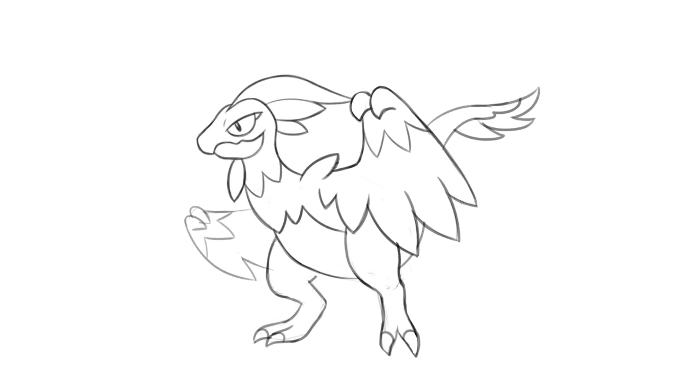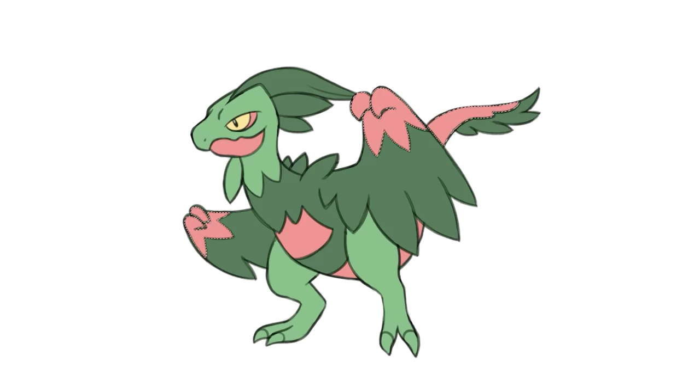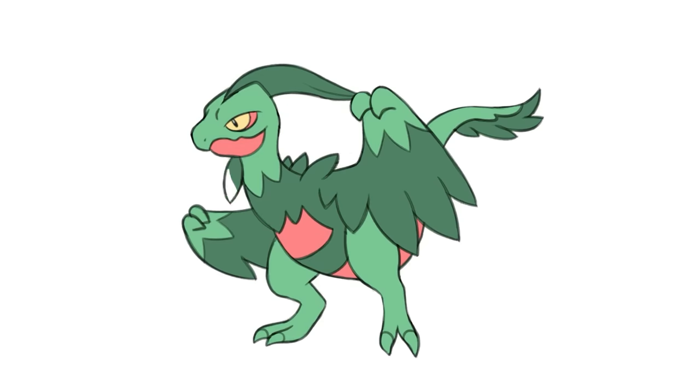I literally cannot imagine hating Sceptile's tail. Right now it looks too much like a Grovyle, so I made its face sharper, eyes smaller, and more mature, and fixed the proportions up a bit. Now I'm adding Grovyle's colors before cooling it down a bit, to show that from Treecko to Grovyle to this evolution, the color scheme of the family becomes a bit bluer. It'll have an even cooler tone and sleeker head in the final version.